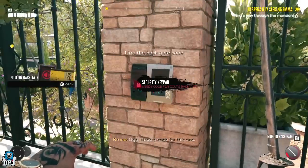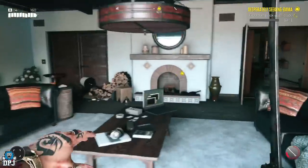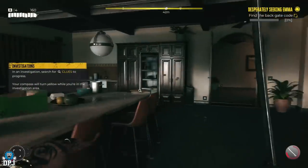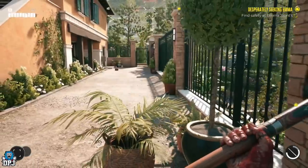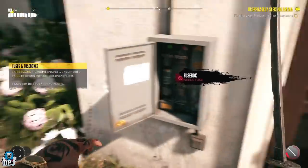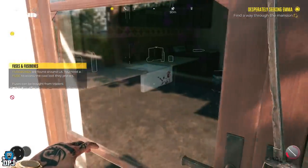To get out of this mansion you have to find a code for a gate, as you can see on screen. The game basically directs you where to go to find the code. Now, if you come to this gate, just to the left there's a small alleyway, and at the far left of that alleyway there's a room — but this room is locked and you need a fuse to open that door.